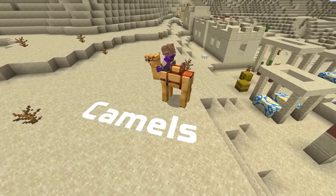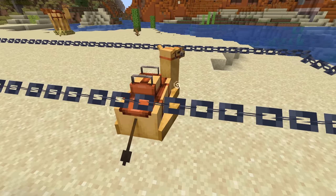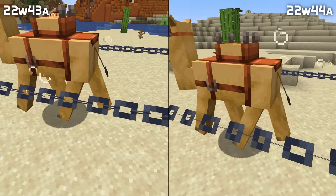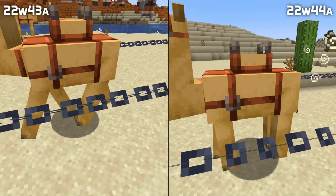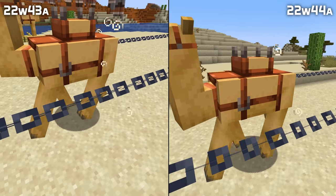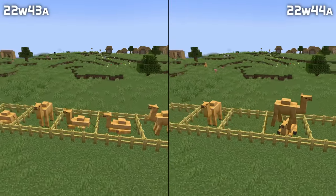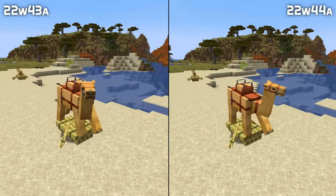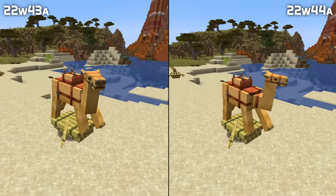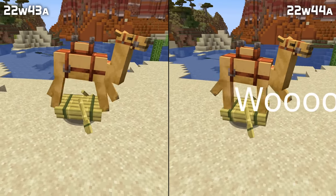Let's move on to the experimental camel mobs as well — again a reminder that these only exist if you have the Update 1.20 experimental pack enabled in your world. The same slow-motion walking bug also applied to camels when under the effect of slow falling. In addition to that fix, camels can now also pathfind over one-and-a-half-block-tall blocks like fences and walls. And if you dashed while riding a camel that was itself riding something, it would never stop sprinting — which is also fixed in this version.